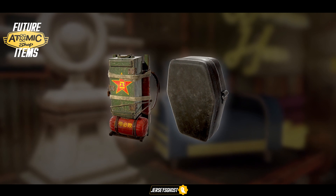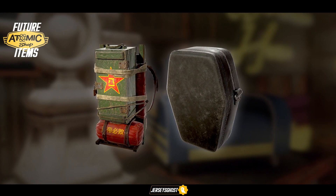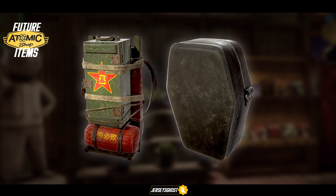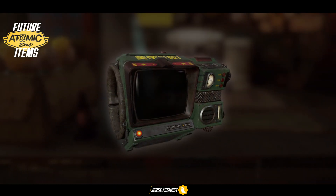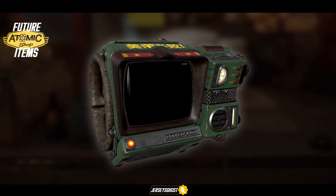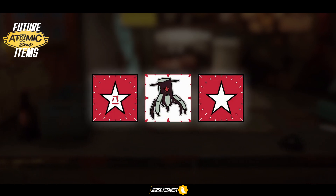Two new backpacks have been revealed: one in the shape of a miniature coffin, and one contributing to the communism theme. That leather coffin looks interesting — based on the images I've seen, it doesn't take too much space on the player's back, so it might be worth it. Following up, a new Pip-Boy skin will also be available, which seems to be part of the previously mentioned bundle.